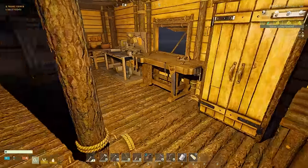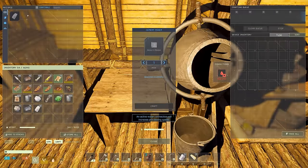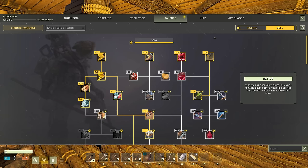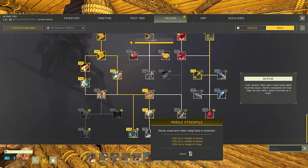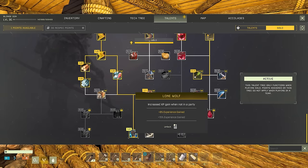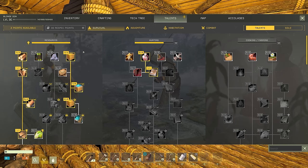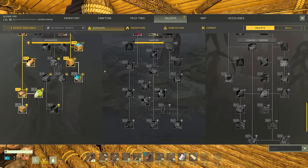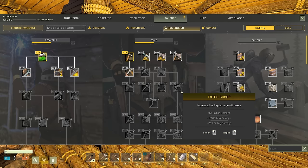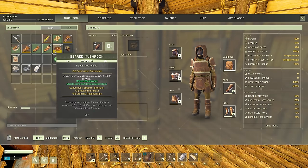We've got 12 concrete mix and need 20 total, so we'll need a lot more — it's the stone we need. Before going to sleep, I've got one solo skill point to spend. I unlocked some upgrades in stamina and carry weight already. I'm going to go with plus 15% experience gain to help us level up faster, then one point into tamed creature stamina regen, and plus 30% stamina regen for ourselves.